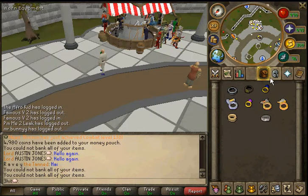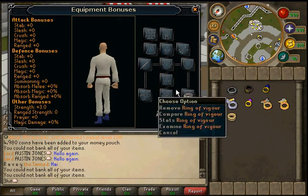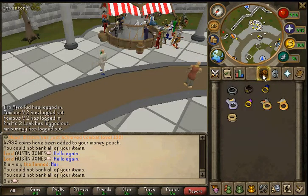Another ring that's also useful, although it takes a bit longer to get, is the Ring of Vigor, giving plus three strength. It isn't a very high strength bonus, although it basically makes it so your special attack bar is 110%. For example, you could do the Dragon Scimitar special attack with this ring on, take it off, put on a different ring, and use the Dragon Claw special attack.